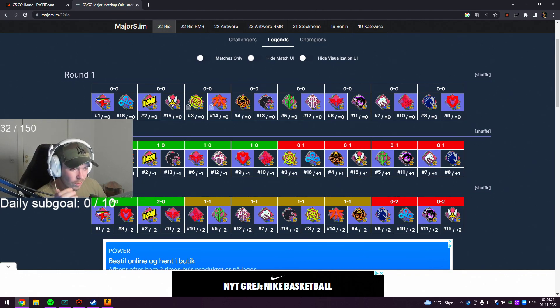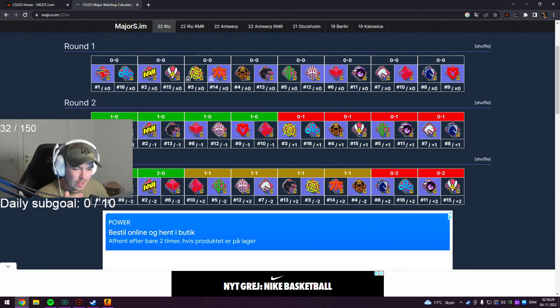Let's move on to round two. I'm gonna pick FAZE - they're gonna meet Fnatic in the second round if it all goes right. NaVi vs Furia, I'm gonna have to go with NaVi here. Heroic vs BIG, I'm also gonna have to go with Heroic. In these best-of-ones anything can happen, and even maybe after I've done this match calculator I might change it up once we get into the pick'em. But I will go with Heroic here.